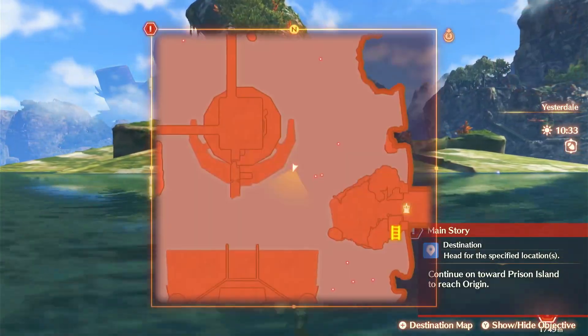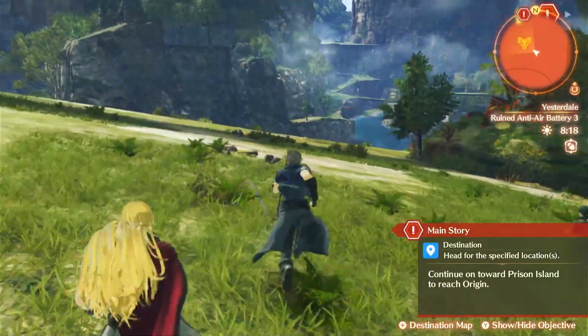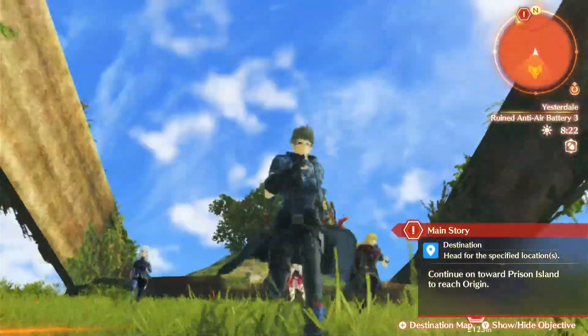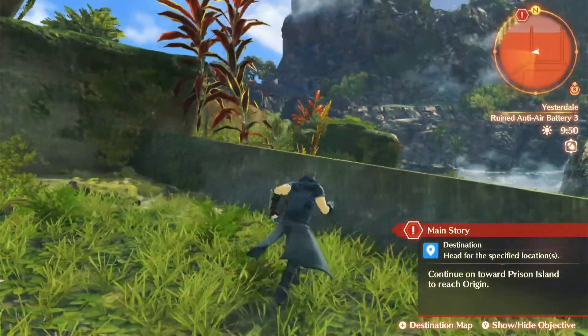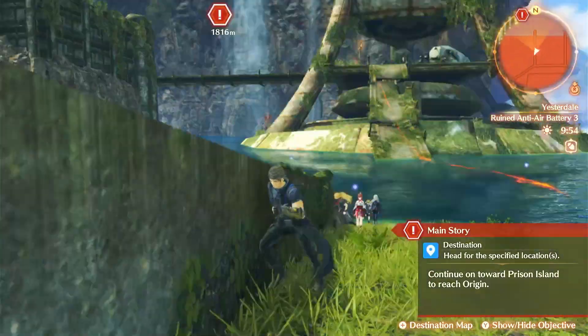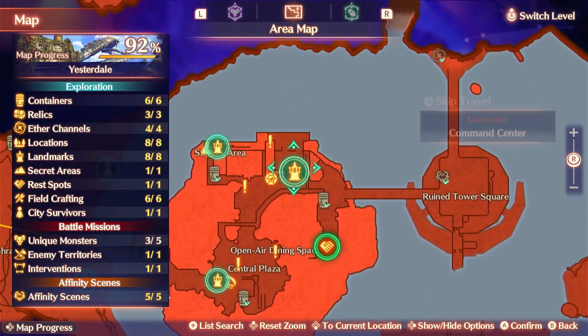One part I never really understood was I couldn't go to the middle section of this, so I'm going to check this out again. What happened to the unique monster here — maybe it flew away? How do you get up here? Am I supposed to platform using this thing? Yeah, I still don't know. Anyways, let's do all the quests inside Colony 9.